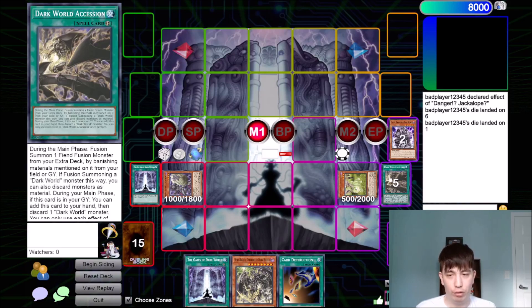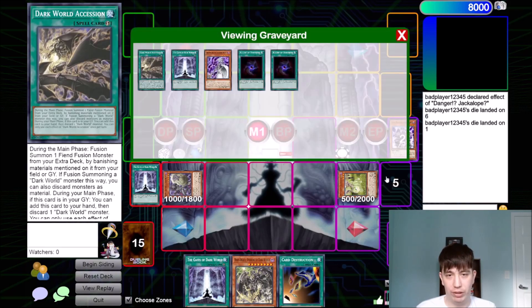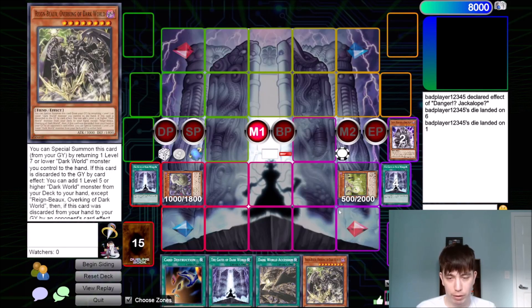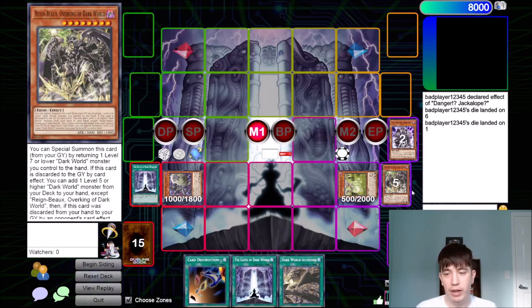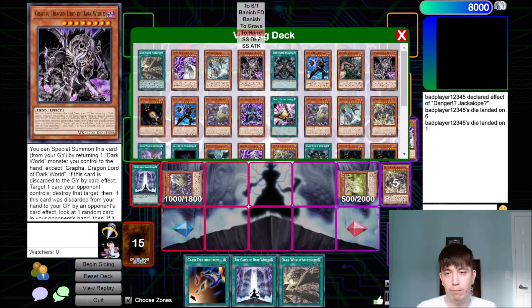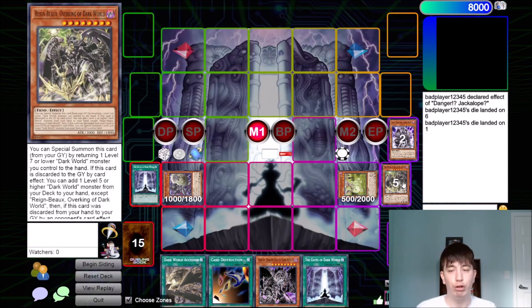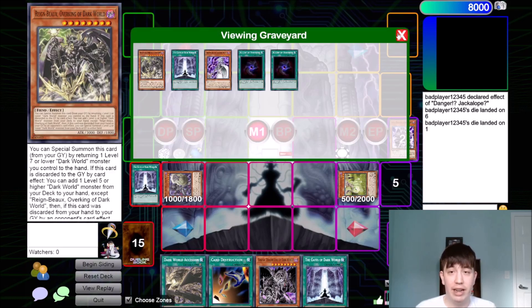This is why I love having Cross Sheep in the deck. What we can do is we can return our fusion spell to our hand and then discard Rainbow. Rainbow is going to search us Grapha. One trick I've learned with this deck is if you can use Rainbow to search Grapha, you should — because Grapha can bounce Rainbow, and then you'll eventually still be able to get to your Silver. So that's sort of the technology here.